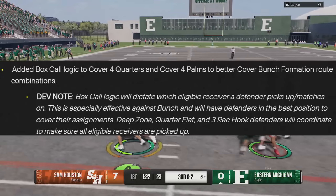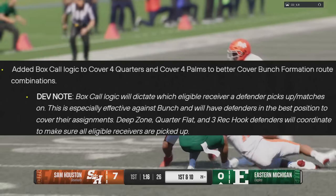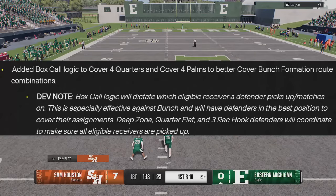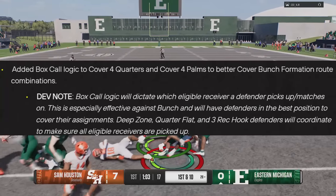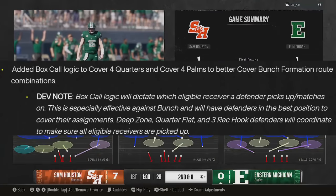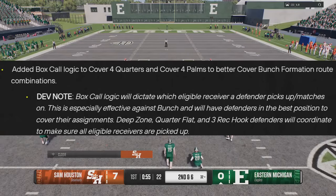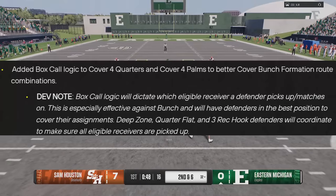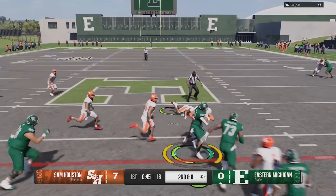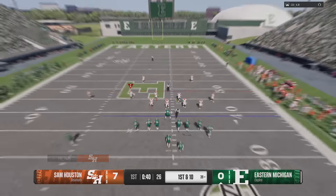They added box call logic to cover four quarters and cover palms to better cover bunch formation route combinations — same thing they did in Madden about a week ago. The dev note says box call logic dictates which eligible receiver a defender matches, especially effective against bunch, with deep zone, quarter flat, and through-route defenders coordinating to cover all eligible receivers. Don't expect cover four to be completely fixed though — it can still be glitched out pretty easily.